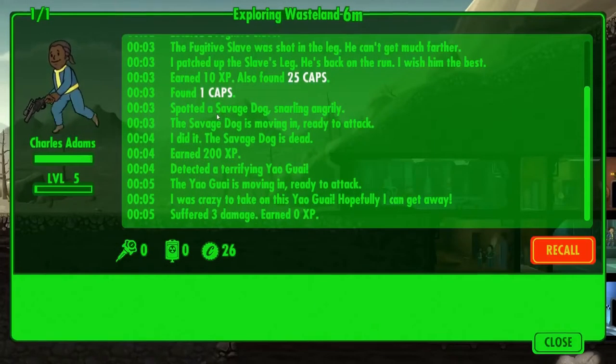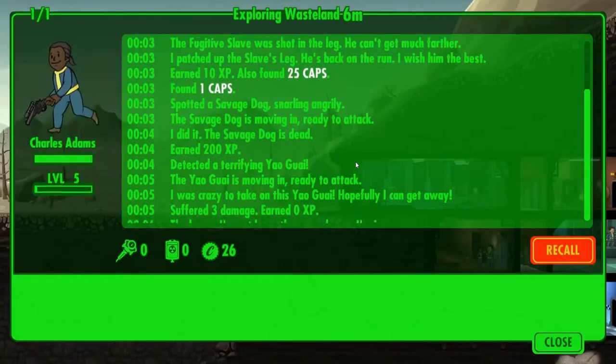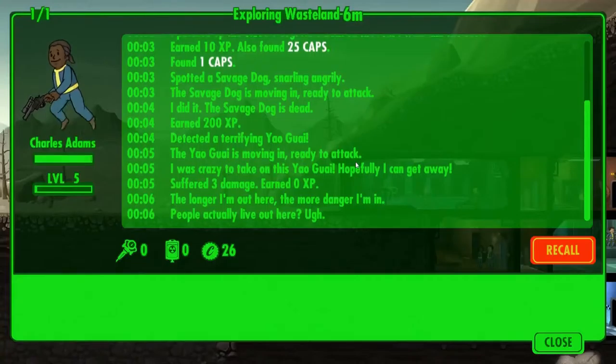Not so great. What about a savage dog — killed the dog, got 200 XP. And his bar moved up a tiny bit. Oh, it's a bear — he can't beat the bear. No XP. He's not found anything yet either, which is kind of annoying.